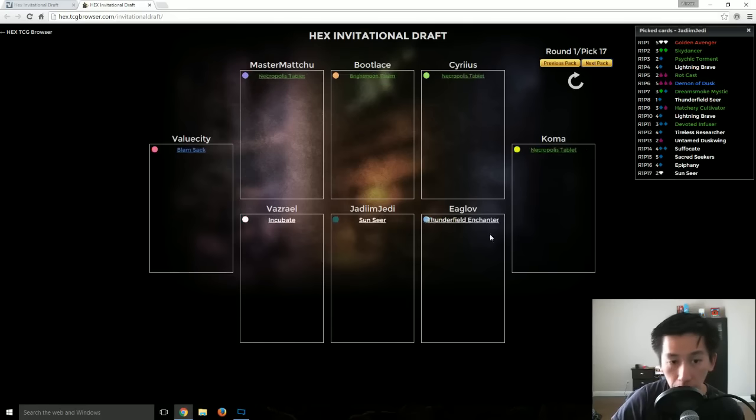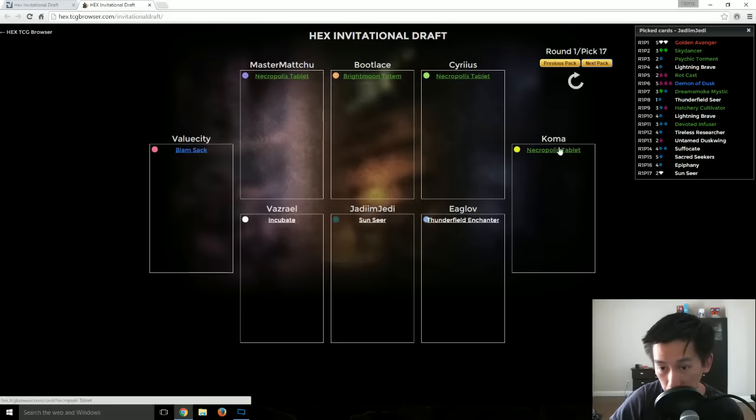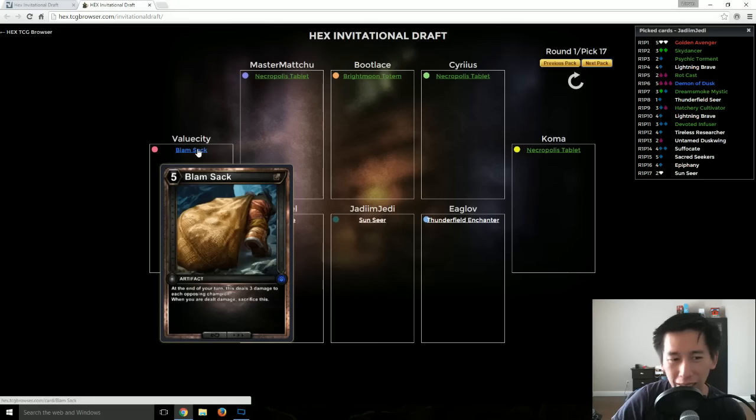And as the 17th pick — a Necropolis Tablet, a Blam Sack as the last pick. Which is funny because Value City opened that Blam Sack, it got passed all the way around, and he still ended up with it. Alright, so that's round one of the Hex Invitational draft.